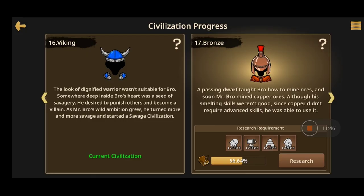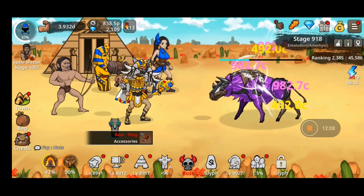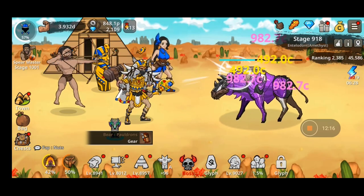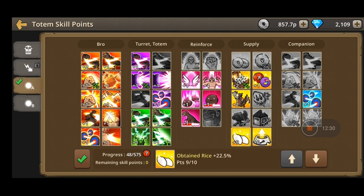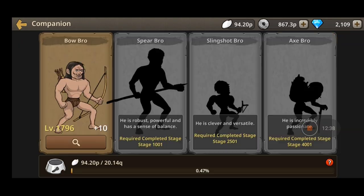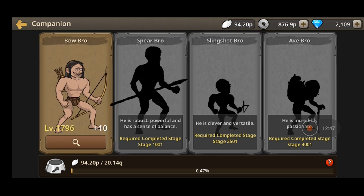You can see your civilization progress - what you need to upgrade to advance to the next civilization. Right now I'm at Bronze, and everyone in my team needs to be at level 9311, which is quite hard. In battle without the automatic clicker on, only my turret and bow bro fight, so definitely upgrade them for better offline rewards. Don't forget to upgrade your companion's rice bowl - the obtained rice percentage is very low at 0.47 percent, so I'd only get 20 percent of the bowl filled in 10 hours.